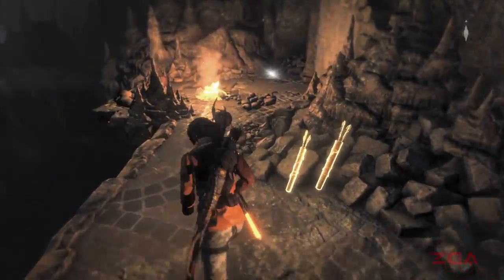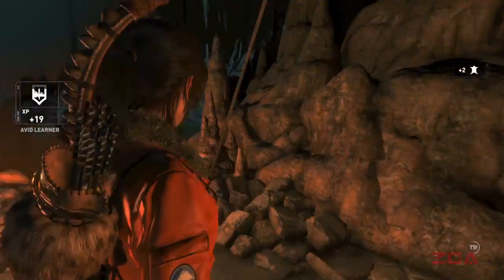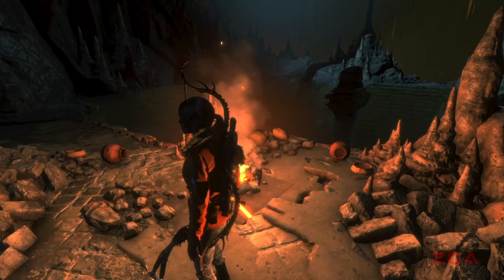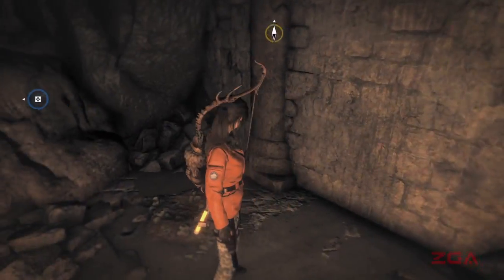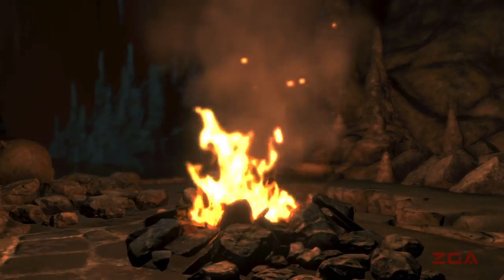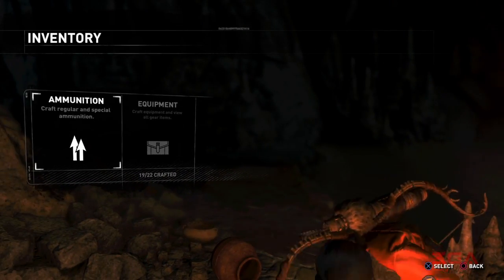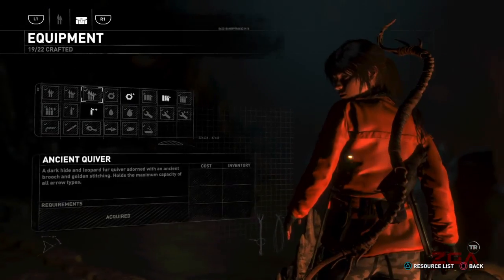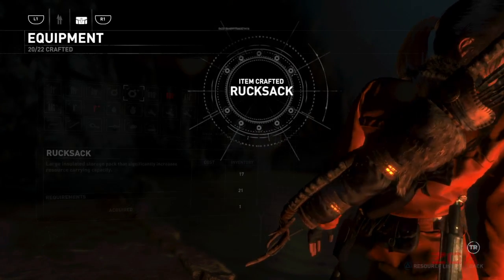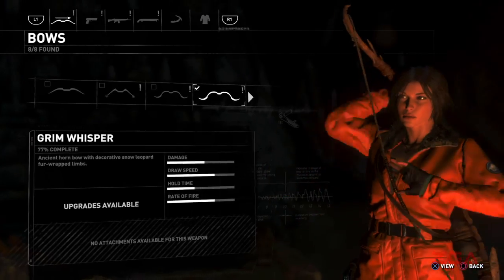Why can't I take these arrows? It's in there. Inventory, equipment. What happens to the bow?